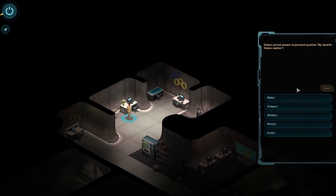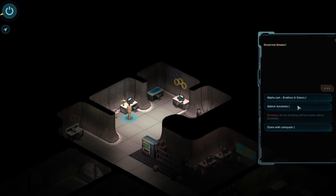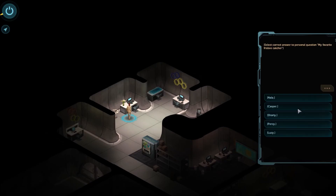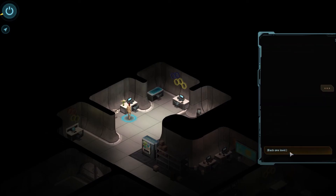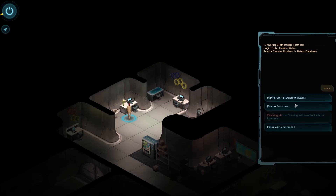My favorite frisbee catcher — okay, so I have to find the name of her dog. Let's go with Nala. Incorrect answer. Shit, I can totally hack this. Shorty? Hey! Got it! I'm in! Attendance logs. Correspondence logs? Authorize new key cards. Back one level — I already have a way to get in, so...